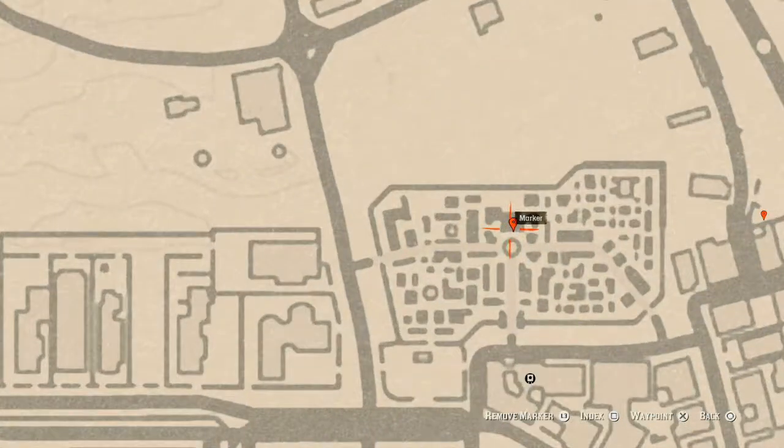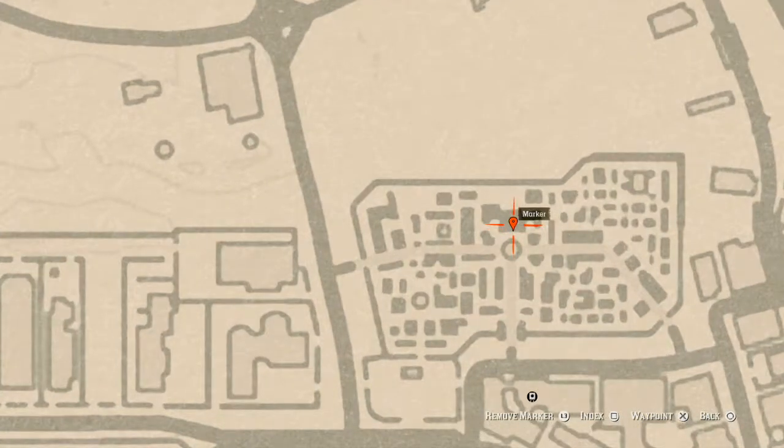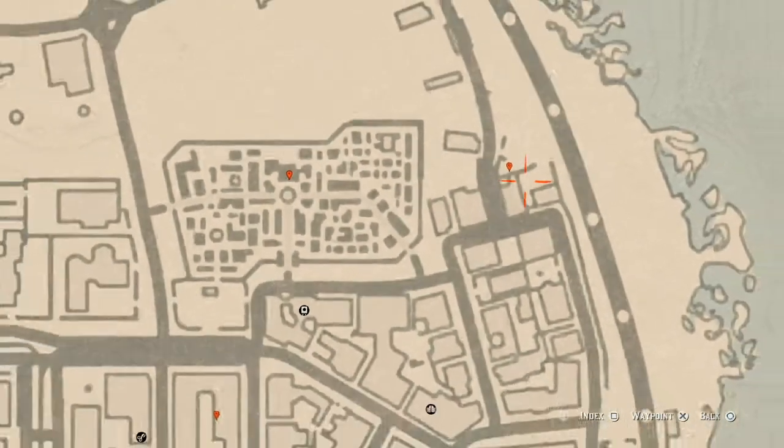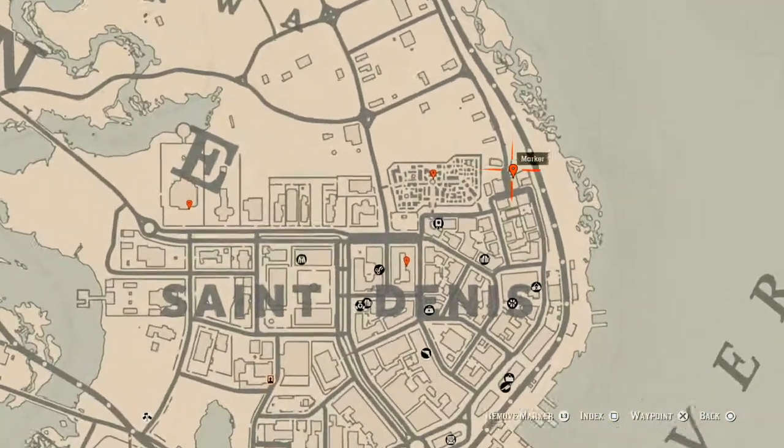A little bit to the right, inside the cemetery crypt, you will find a Banais topaz ring. Go right through the gate and towards the back wall — that's what you will get.